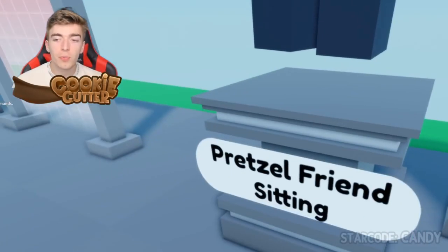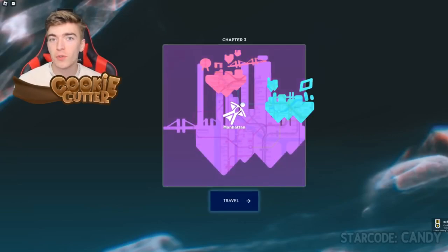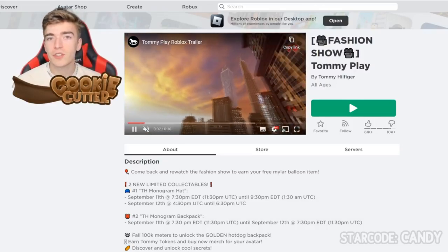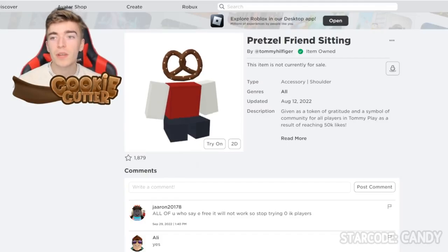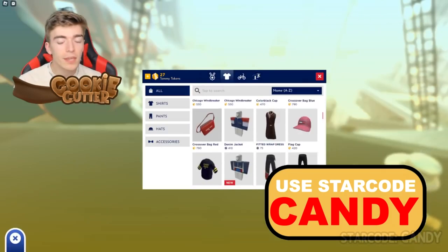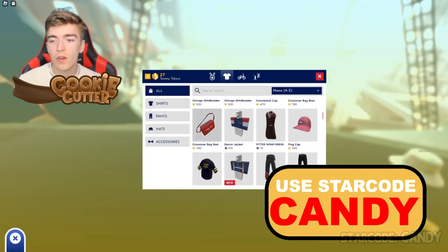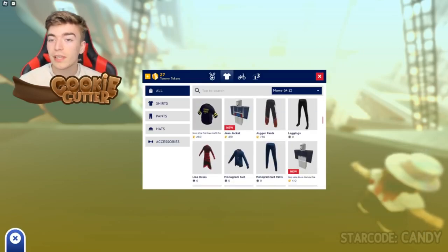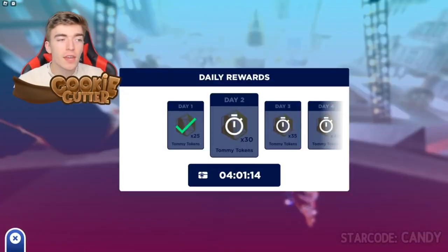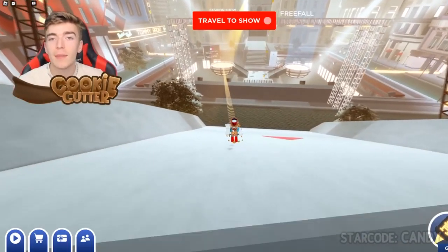We're now going to get the Pretzel Friend Sitting — it looks really cool. To get this item all we needed to do was join this game and we got the badge. All I had to do was join the Fashion Show by Tommy Play game, and now I have the Pretzel Friend Sitting which goes on your Roblox avatar's shoulder. In this game players can also purchase really cool items — if you earn enough Tommy Tokens you can get layered clothing, different types of hats, bags, or classic clothes, either by claiming the daily reward or playing the game and doing tricks.